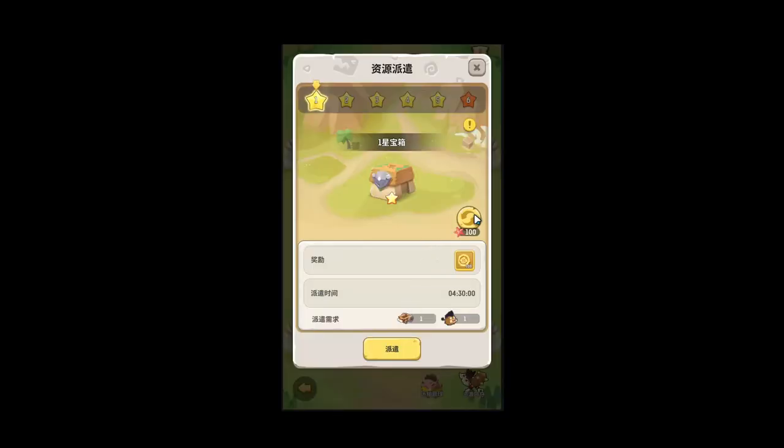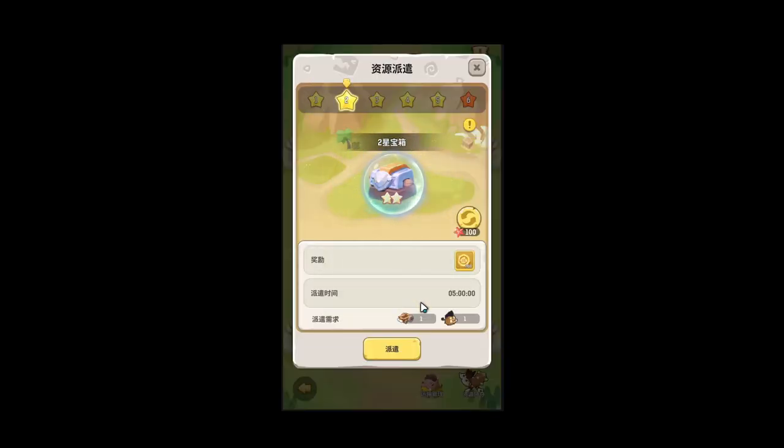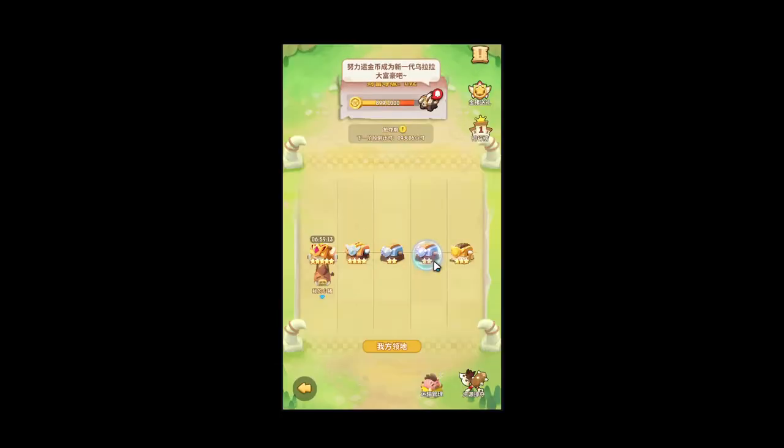Here we have a one star chest. We don't want this. So what you can do is refresh for a hundred starfish. I just got extremely unlucky — that sucks. But you can refresh if you'd like. I don't know why they're covered in a circle now, but I'm guessing it means no one can take it or something. I'm not 100% sure. But yeah, you can refresh — that's what I was trying to display there.